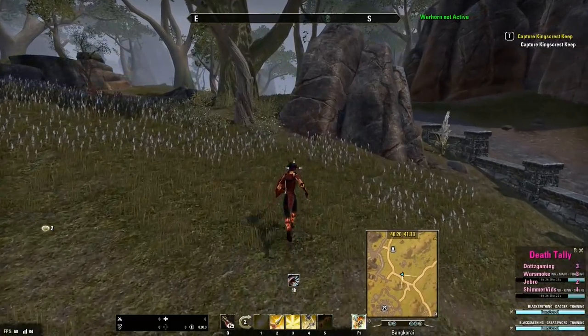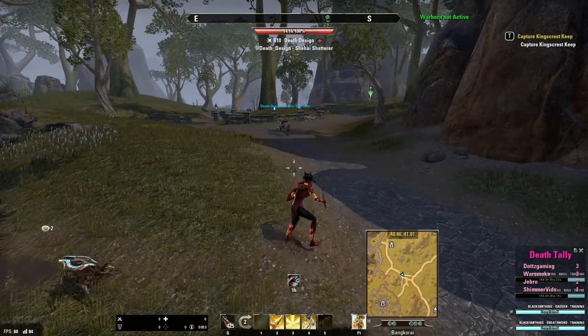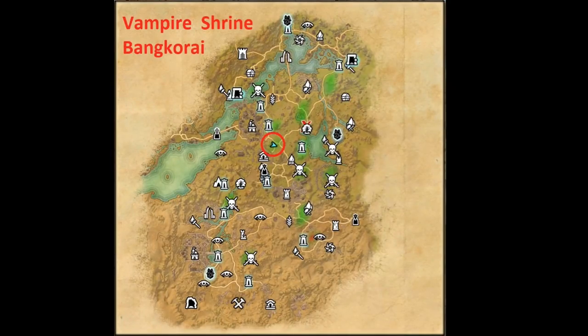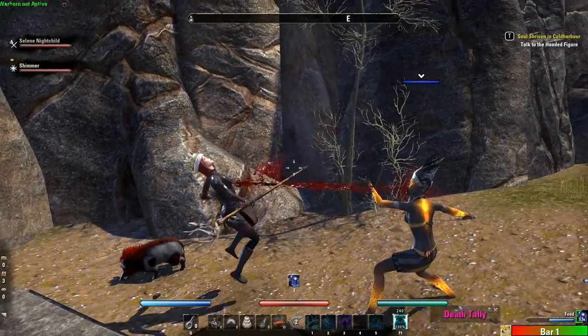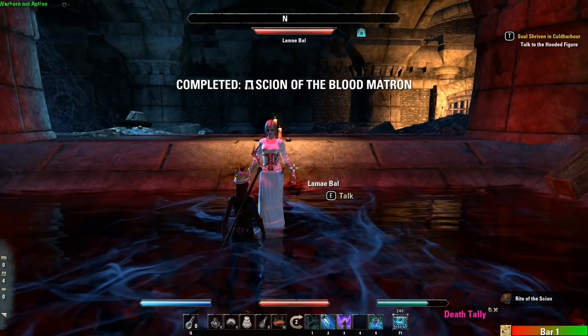Alternatively, you can become infected by another player that has the Blood Ritual passive. Players with points spent in this can bite other players once every seven days. To bite another player or to be bitten, you will need to travel to the Vampire Shrine. The shrines are located in Bankerai, The Rift, and Reaper's March. Once you are bitten by another player, you will see a scroll on top of a sarcophagus — click on that to start the quest. Once you complete the quest, you will gain the Vampire Skill Line.